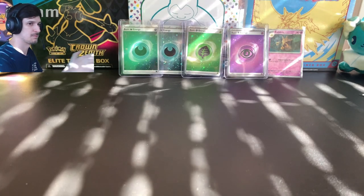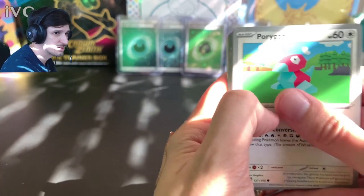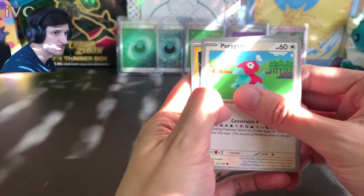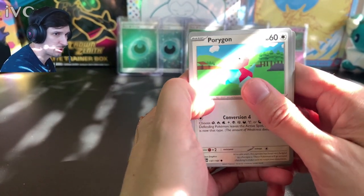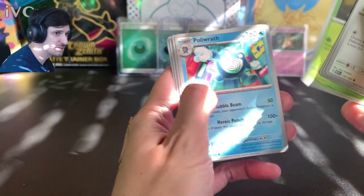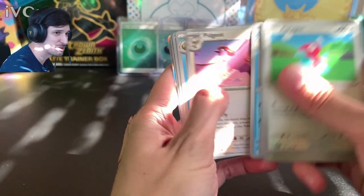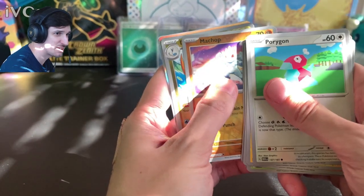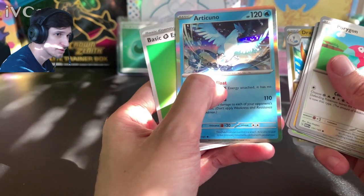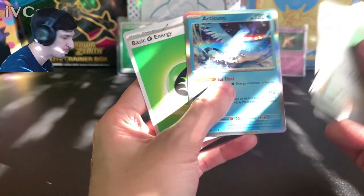One last pack — I don't know if I see anything. We've got Porygon, Electabuzz, Rhyhorn, Tangela, Poliwrath, Pidgeot, Omanyte, Machop, Dragonite — the rare. An Articuno? Cool, I don't think I have this one, but it's a regular rare.